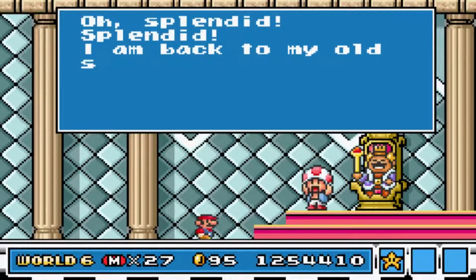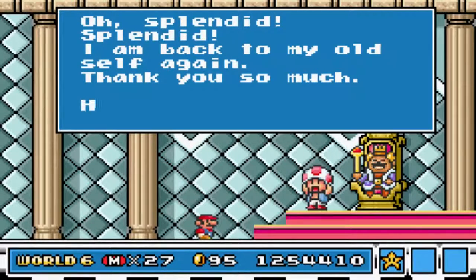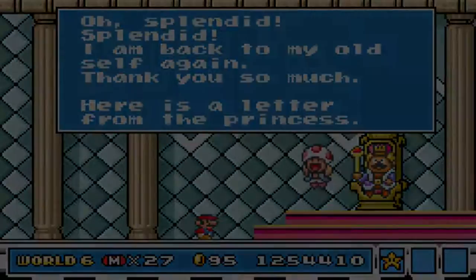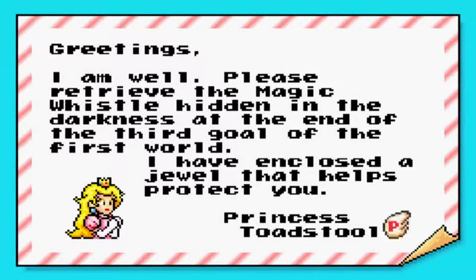Splendid, splendid. I am back to my old self again. Thank you so much. Here's a letter from the princess. Looks like a Spongebob king, because of the orange fish in Spongebob or whatever. Greetings, I am well. Please retrieve the magic whistle hidden in the darkness at the end of the third goal of the first world. I have enclosed a jewel that helps protect you. Princess Toadstool. I think I got that whistle, but I may have skipped that one by mistake. I know I got the one in level two if memory serves me right.